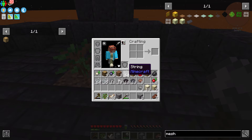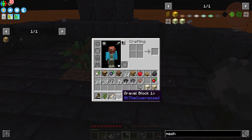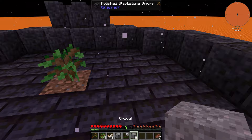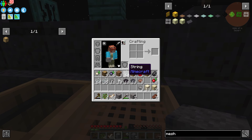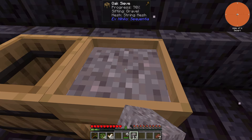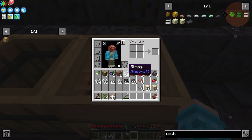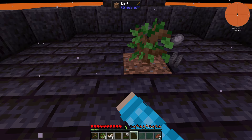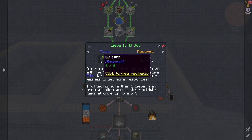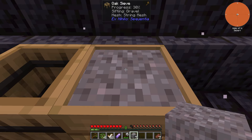A cool thing about compressed blocks: you can compress cobblestone before you hammer it, and then it hammers the whole block instead of nine individual ones — saves durability and time. You can also vein mine them. You can't sift compressed blocks though — you have to convert them to raw form first. I'm getting very unlucky with flint, only have three. I'll need to sit here and sift a bit more.